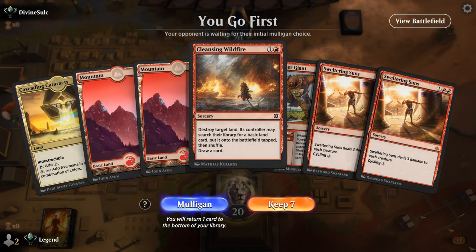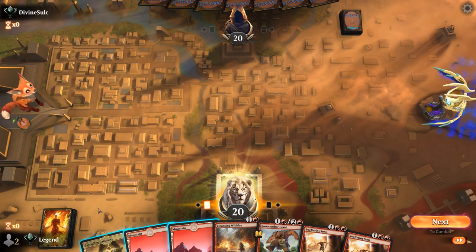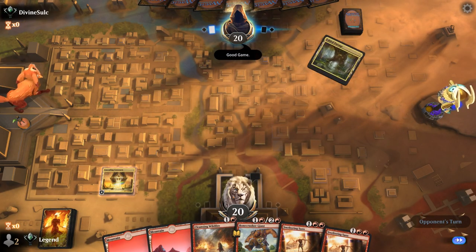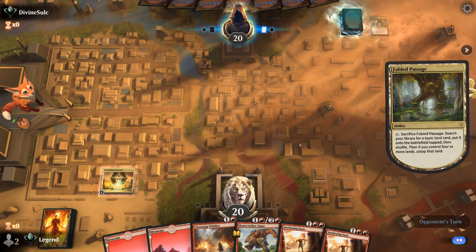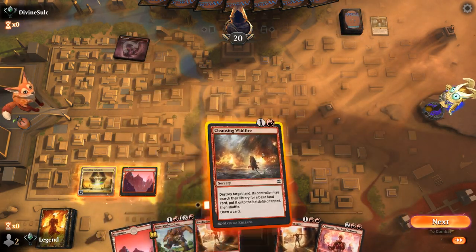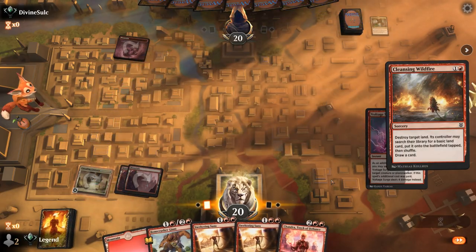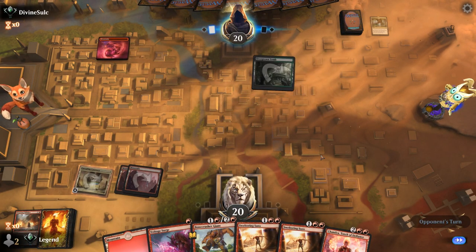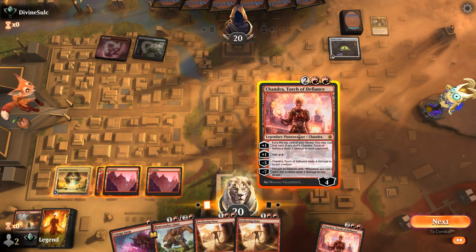We're on the play with a nice start — Wildfire ramping into Chandra. We play the indestructible land in case we pick up Den of the Bugbear, so we can Wildfire and not skip a beat. We fetch with Fabled Passage for a Mountain, and Chandra can be cast next turn. We have plenty of removal to protect our planeswalker. Our opponent is on a Sacrifice deck — can be rough, but a planeswalker goes a long way.